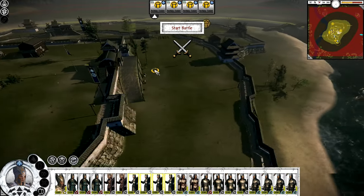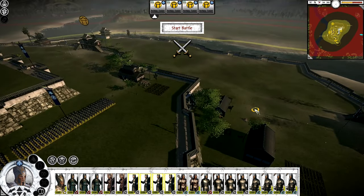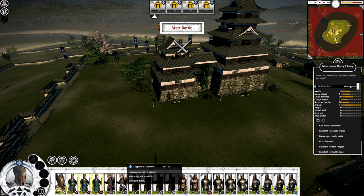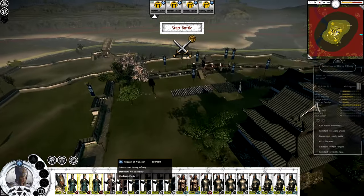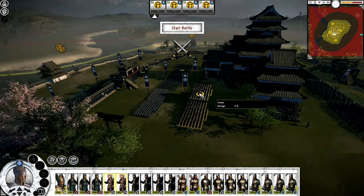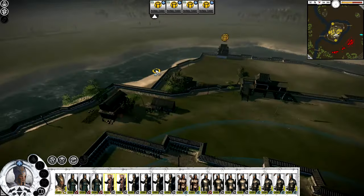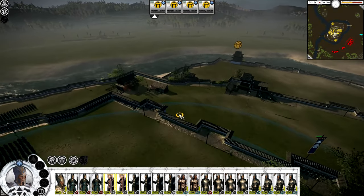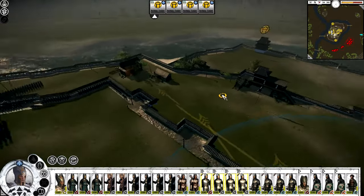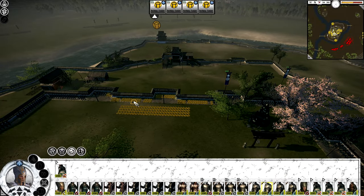I want my garrison archers to hold the middle section while Steel Bowmen shoot into them — similar to how guns worked in Fall of the Samurai. Spearmen hold the wall, archers shoot into the enemy as they climb. I'll keep heavy infantry in reserves as the most elite units. They're actually attacking from the south, not the west, so I'll adjust. Moving my General and Steel Bowmen to watch the southern section.